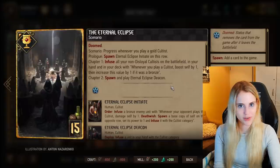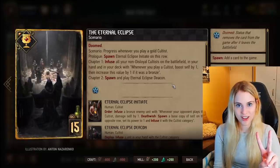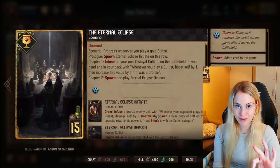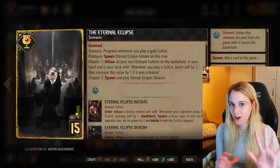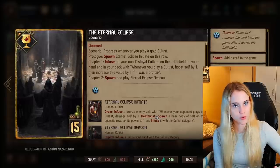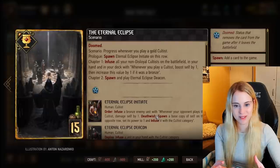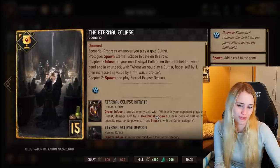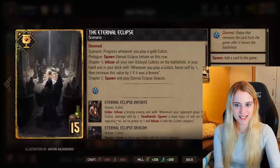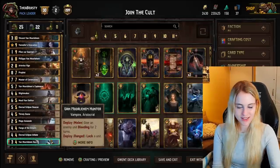When Eternal Eclipse reaches chapter one, it infuses all non-disloyal cultists on the battlefield, in your hand, and in your deck with: whenever you play a cultist, boost self by one, then increase this value by one if it was a bronze. So in a long round, every cultist on the board boosts itself by one each time you play a cultist. If you play a bronze cultist the value increases — from one to two, then three, four, five — until every cultist boosts itself by five points. That's what this whole deck is geared towards.